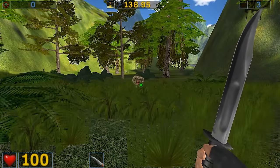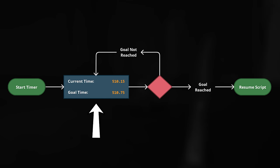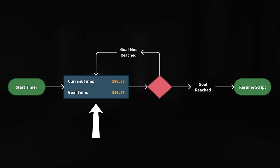Pausing the game will pause the timer. The same floating point value is used for timers to check if the time goal has been reached. And then it hit me — that's probably what's causing the bug: floating point imprecision.